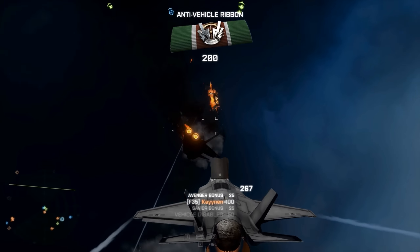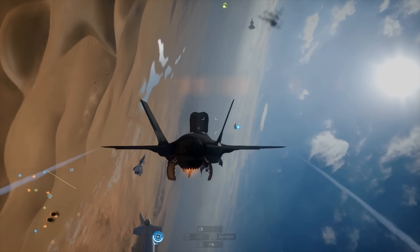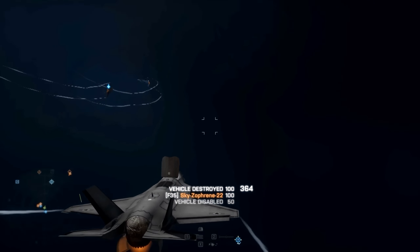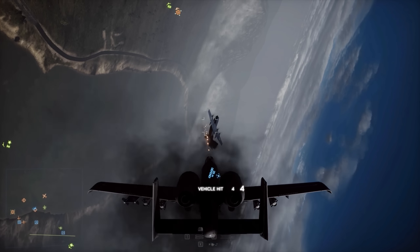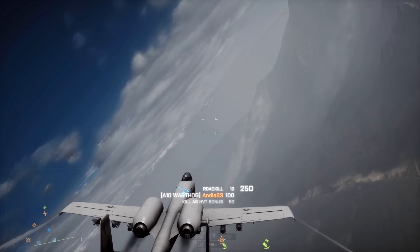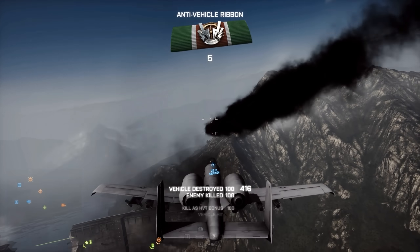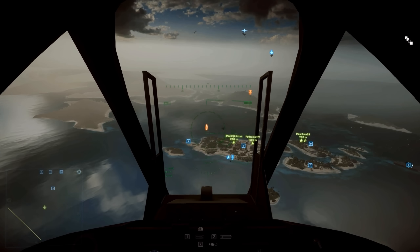I would use the ECM countermeasures in both jets, because although they won't always stop every rocket, they can temporarily hide you from the enemy's air radar, and they also create a cloud of smoke which can mess up visibility for the enemy jet, and then you can make a quick and unpredictable turn in a random direction to shake him off your tail. As for the upgrade options, I would use stealth coating in the attack jet to help me evade enemy rockets. The stealth jet however can use afterburners to quickly get away from rockets, so it may be better to use the belt feeder there, so that you would always have ammo when you need it.